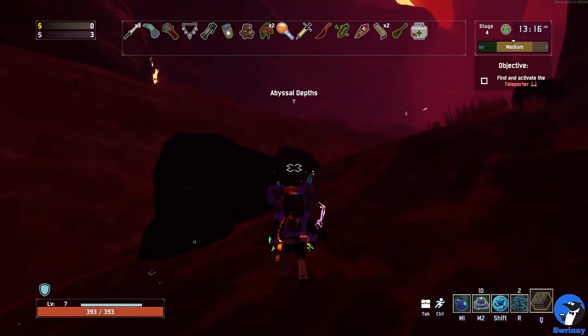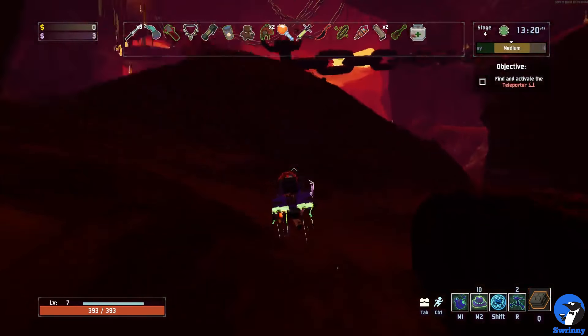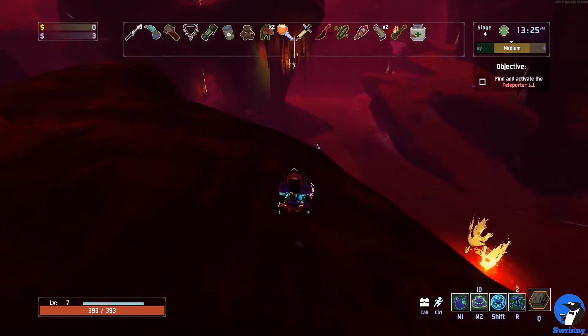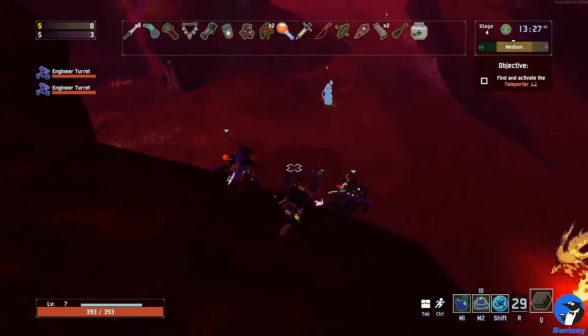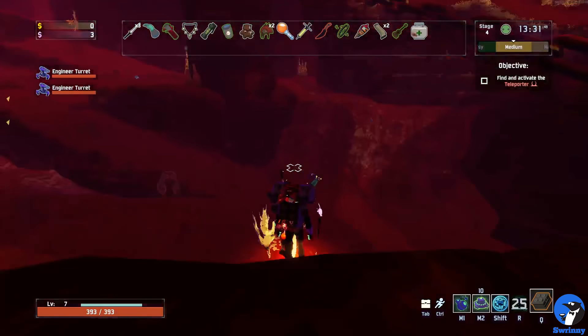Once you reach this stage you want to find Rex on one of the highest platforms in this level. It's possible to reach the higher platforms by using the large chains scattered across the area, but the easiest way is to go to the same place I'm going right now and find the jump pad down there in the large open area.